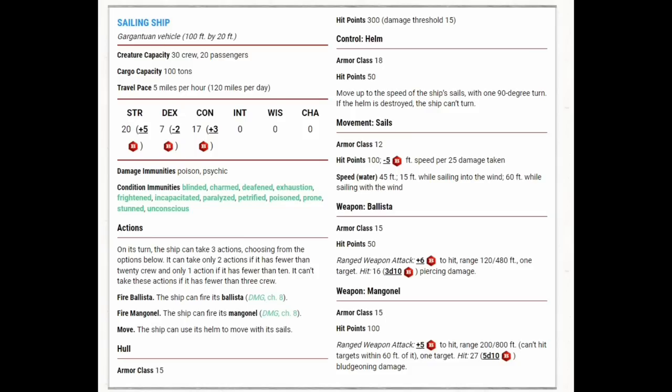I noticed restrained is missing from the condition immunities, and in last week's video we discussed whirlpools which can restrain your ship — so that makes sense. On its turn, the ship can take three actions choosing from the options below. It can only take two actions if it has fewer than 20 crew, and only one action if it has fewer than 10. It can't take these actions at all if it has fewer than three crew. So although only five of our crew are PCs, losing those commoner sailors causes the ship to not work as well.